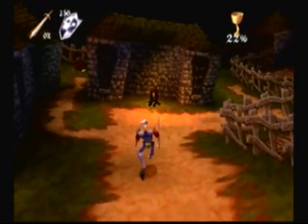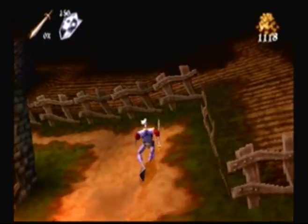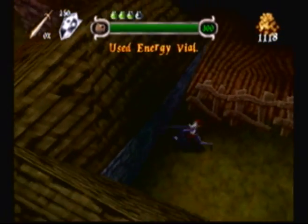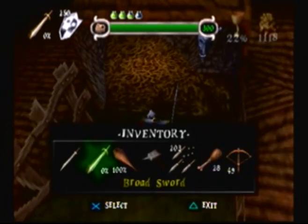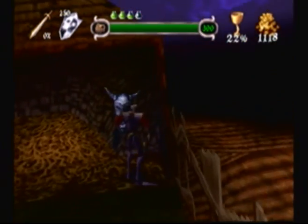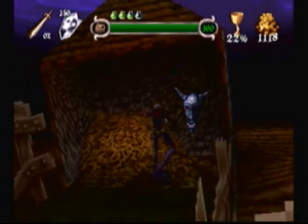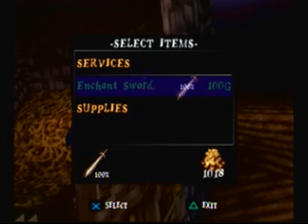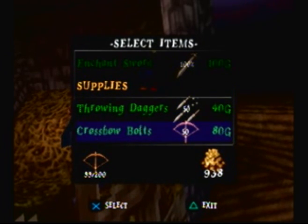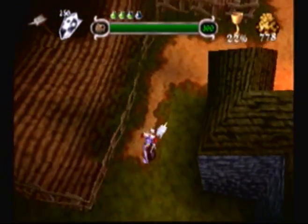Now, the thing about this broadsword — it says zero percent up there in the corner. It can be sharpened, but it will gradually dull off even when you're not using it. For a fee I can get it sharpened, but you want to use it sparingly. I need more crossbow bolts as well. Let's sharpen our sword and get some more crossbow bolts — we will need them, particularly for this level. All right, now I want to get it off my sword because it already went down to 95 percent.